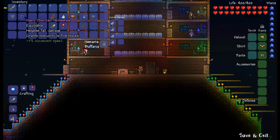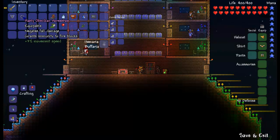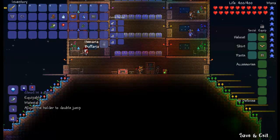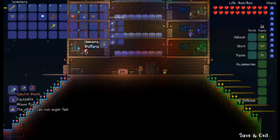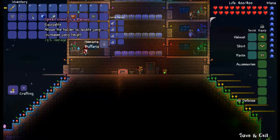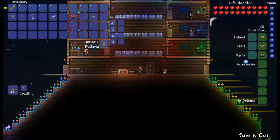Now on this one, remember the Obsidian Skull gave you 1 defense — this one doesn't, it takes it away. You've got the Cloud in a Balloon which is Cloud in a Bottle and Shiny Red Balloon — combine those at the Tinker's Workshop. The Specter Boots allows flight and the wearer can run super fast. The Mana Flower is combined from a Nature's Gift and a Mana Potion that restores 100 mana.